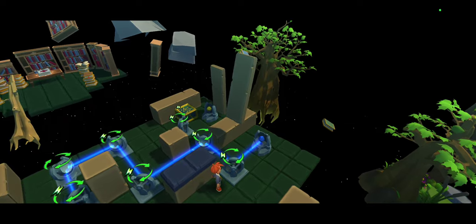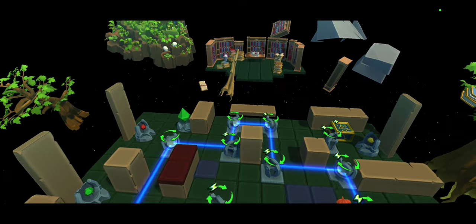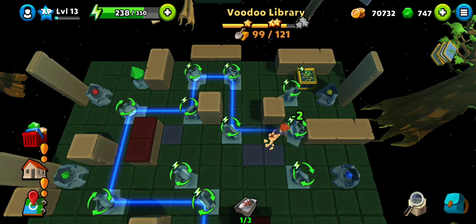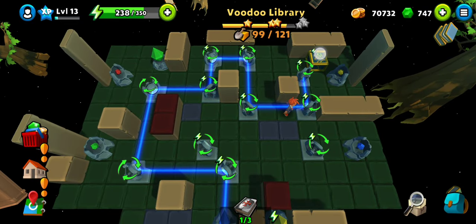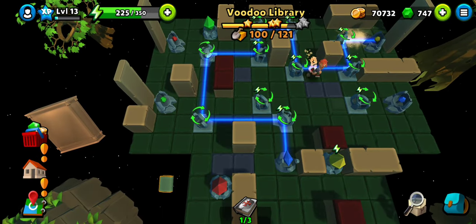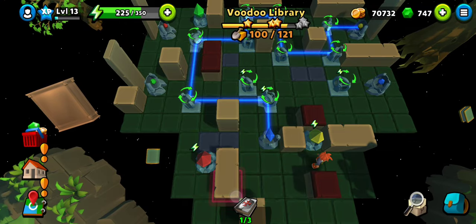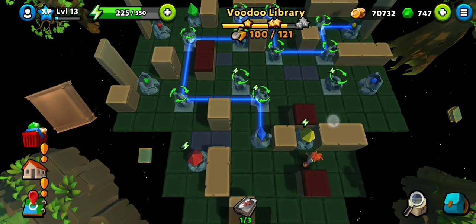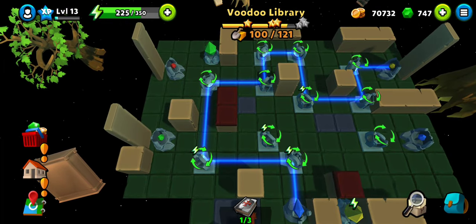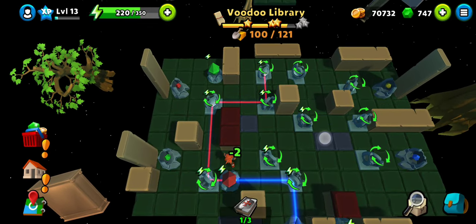One done, three more to go. We can aim for yellow next because almost all of the mirrors remain in the same position for the yellow one — just need to change the color. But yellow is trapped between the red one, so we will have to change the red first. Fortunately that is quite easy — red also uses a similar line except on this side. Now we will be able to change it to yellow.